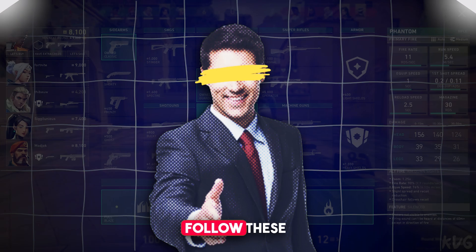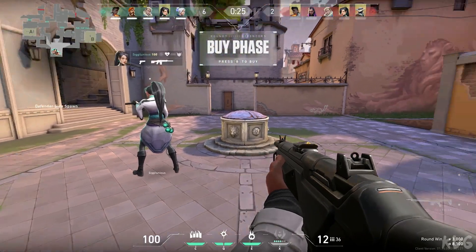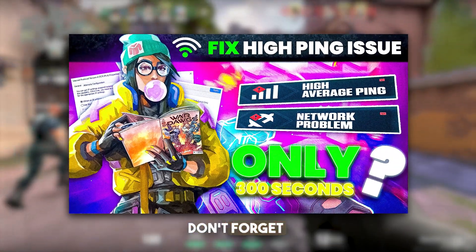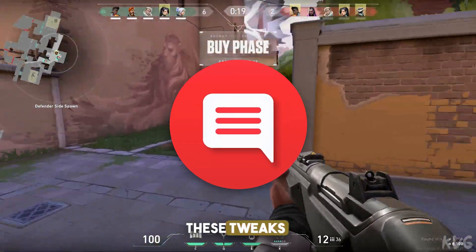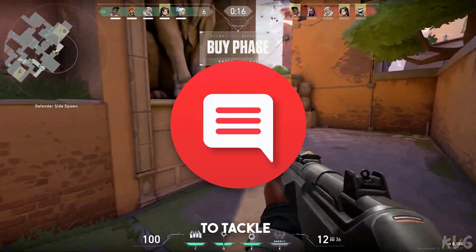And that's it — follow these steps to reduce high ping and boost your in-game performance. If you found this video helpful, don't forget to hit the like button and subscribe for more tips like this. Drop a comment if these tweaks helped you, and let me know what other gaming issues you want me to tackle next.